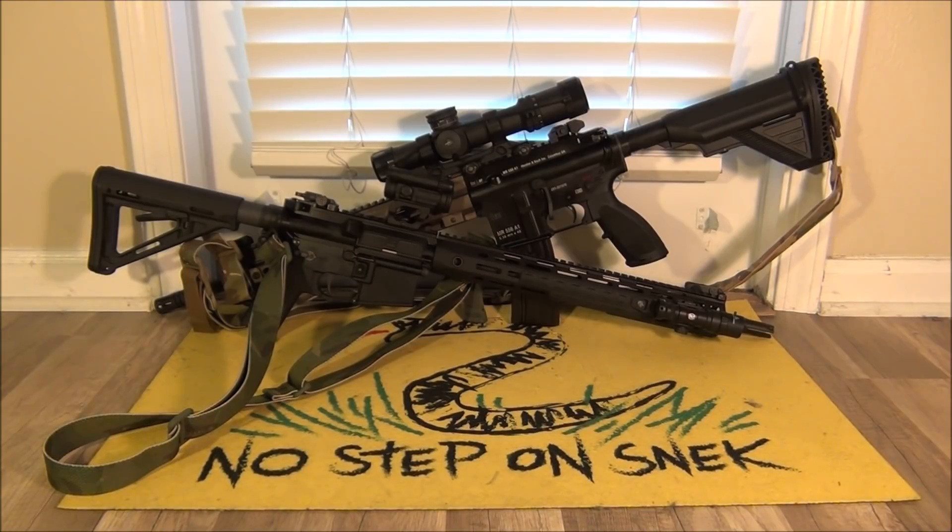What the red dot is good for is 200 yards and in. Now there are plenty of people that will shoot it to 300 yards, but that's getting outside the operating range. For a dot, you need to know what you're shooting at. We're talking building entry, get off my lawn, Red Dawn, or a violent riot — where you know your target and it's within 200 yards. They're super fast, close range, there's nothing faster. It's a super light, super fast rifle that allows you to make quick follow-up shots.